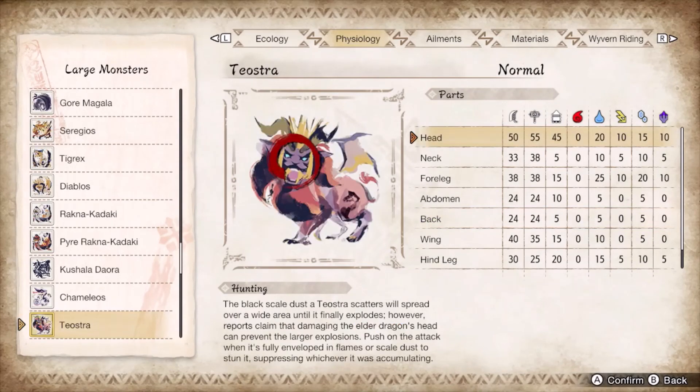Despite Teostra having a hitzone of 20 on its head, landing phials on any other body part will actively punish you, which is why it's placed in impact phial. Teostra has its two modes: blast and fire. Blast produces a bunch of clouds clogging up the screen before detonating; fire mode causes roasting if you get too close, and after a set amount of time Teostra pops a supernova which can't be blocked safely. You have to use morphing advance away from Teostra's sphere of death.